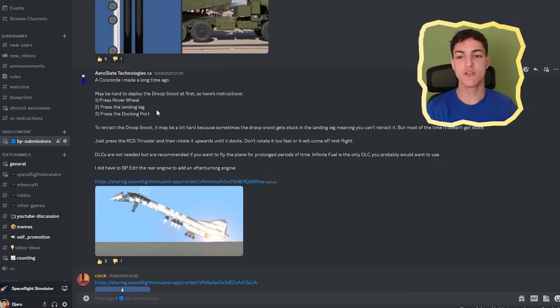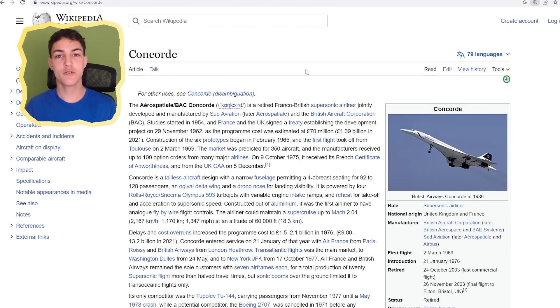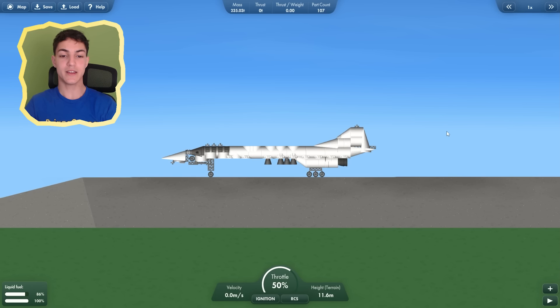Next up we have by Aeroslate Technologies a Concorde. A Concorde plane is a supersonic airliner — they were developed in the 60s, but unfortunately the idea never really took off because they were really expensive, difficult to maintain, made a lot of noise, and a normal airplane is fast enough already. It starts vertically, so do we need to make it horizontal first? It didn't explode. Good.